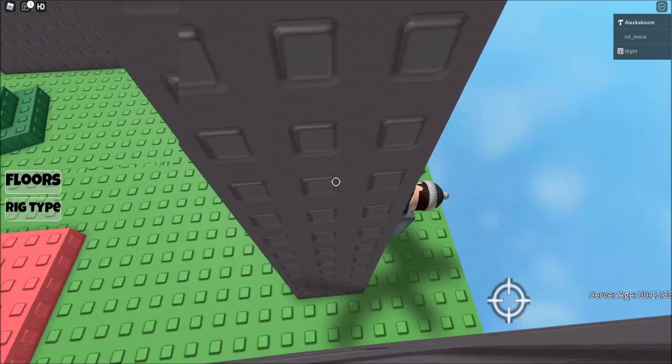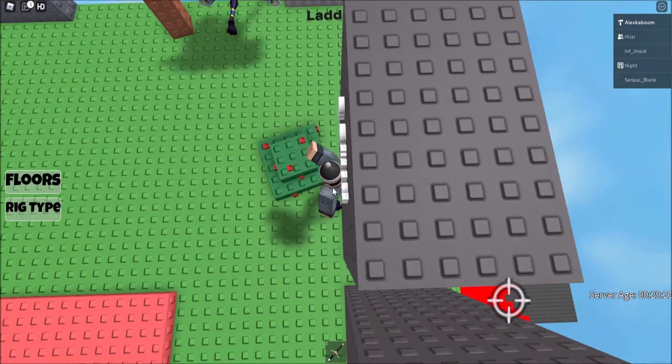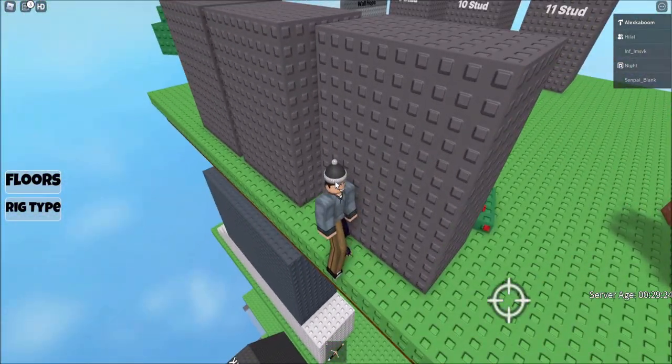In this tutorial, we're going to be showing you how to use this V-Pose emote to glitch through walls that are really high studs, and how to speed glitch with it.